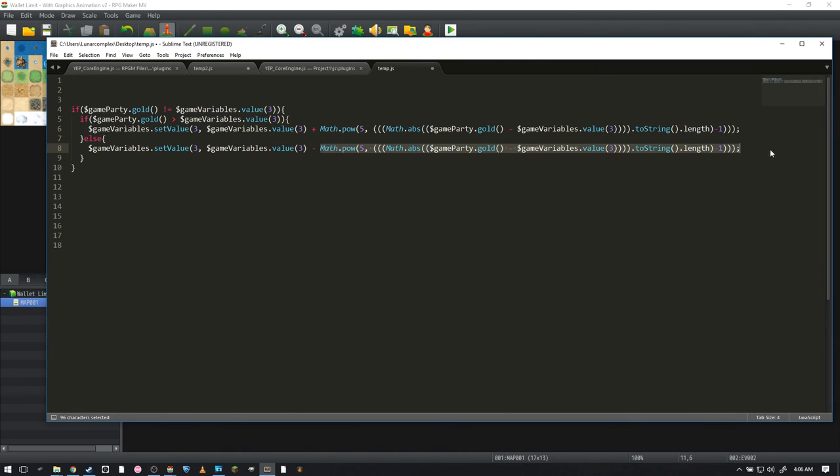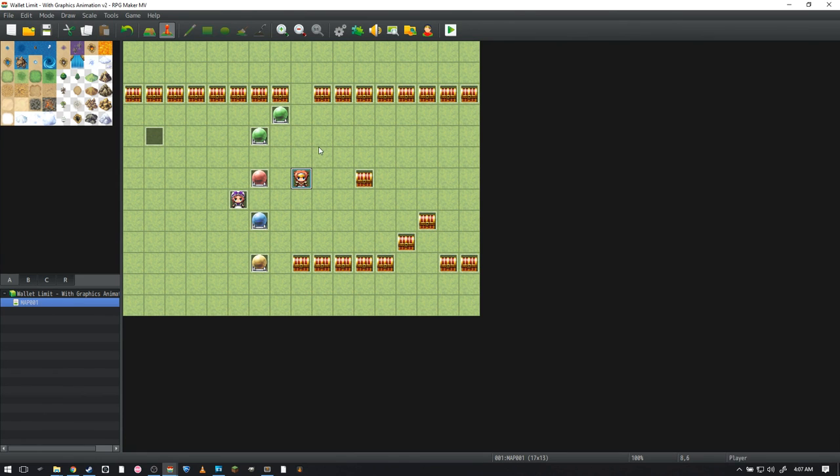Likewise for losing gold — say you spent a million on expensive armor — the display decreases using the same logic. That's basically it. I hope you guys enjoyed, and thanks for watching.